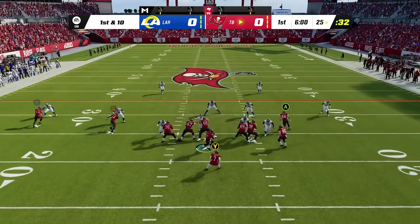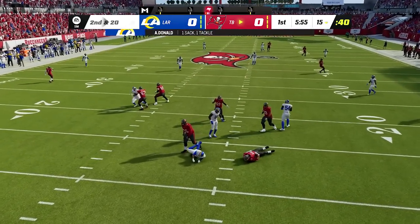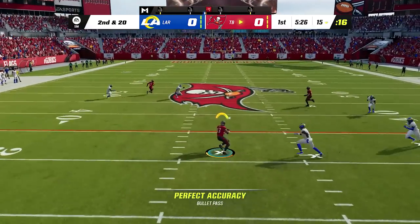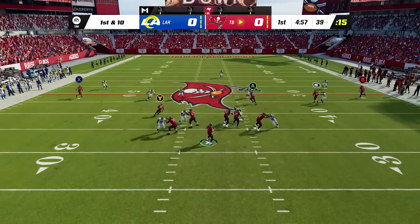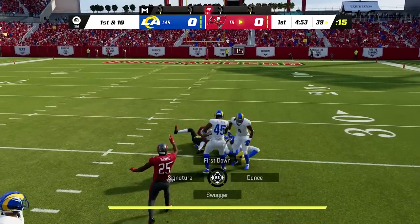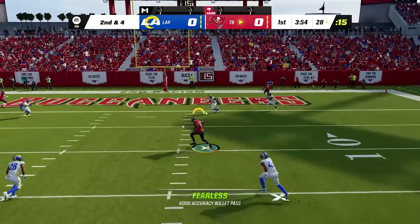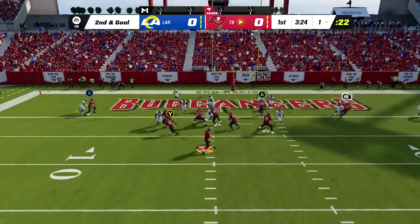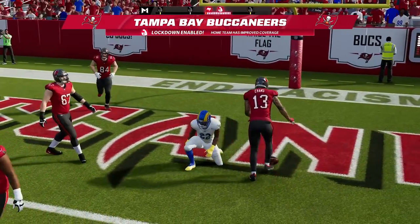Now we're in Madden 23 — the last game that Brady is going to be in as an active NFL player. We take a sack on the first play, but we're going to make sure to get him right. We're going over the middle to Mike Evans, his number one receiver, then dial one up down the seam to Tyler Johnson past the 50 yard line. He's going out with a bang in the last game he'll ever be in as a current player. Down to the goal line — one more yard for all the glory. We hit Mike Evans on a slant in the middle of the end zone. Touchdown, Tom Brady.